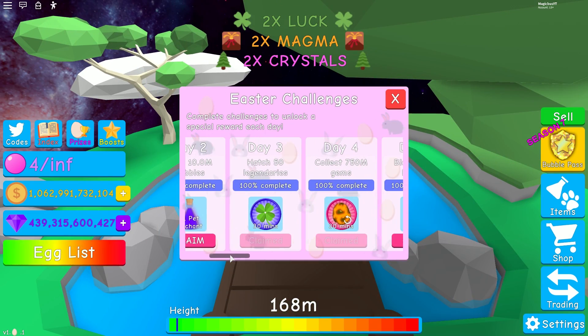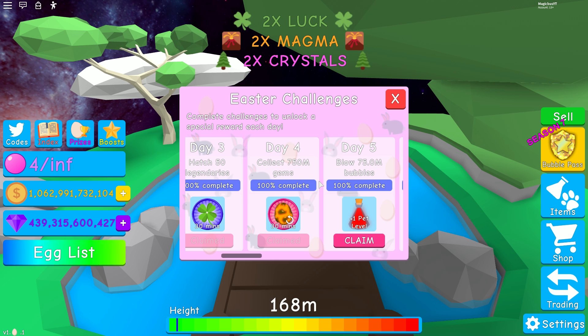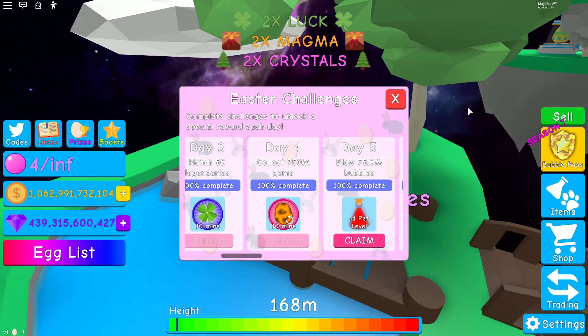After 50 legendaries, that's relatively straightforward. 750 million gems — that should be easy even with the bunny pets that you're getting from the eggs over there.